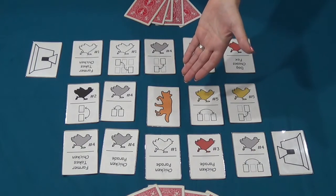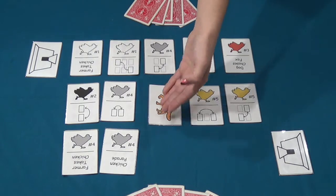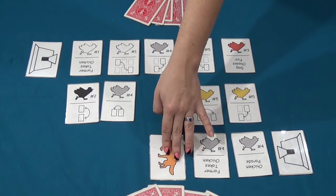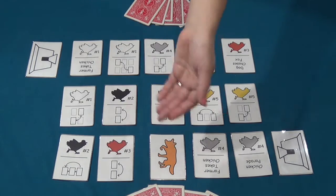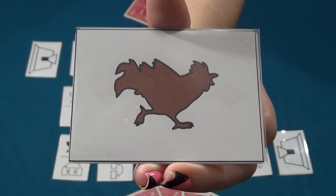After the active player has played her cards, she sends her chickens into the coop. If the fox is exposed from the middle row, he is shifted into the lineup for the active player's coop. The spaces are then filled in. The active player refills her hand and then passes turn.